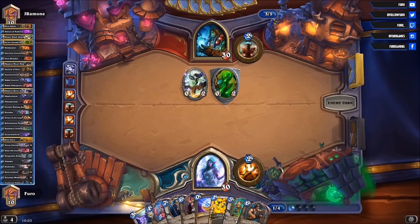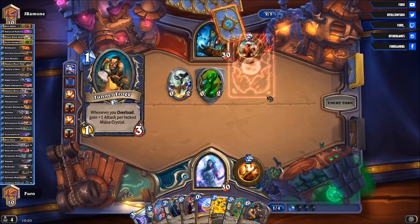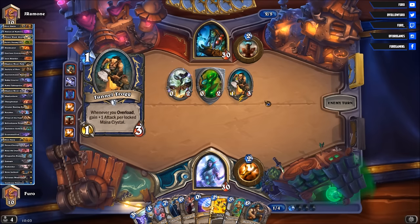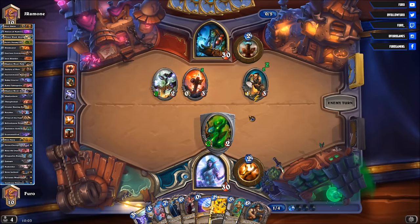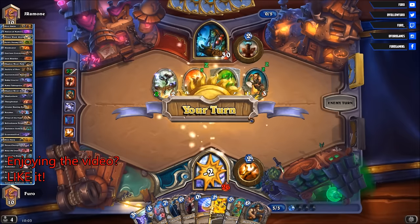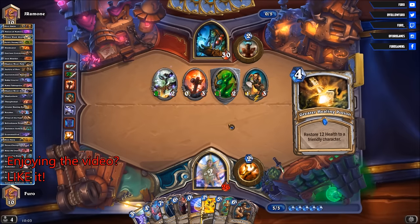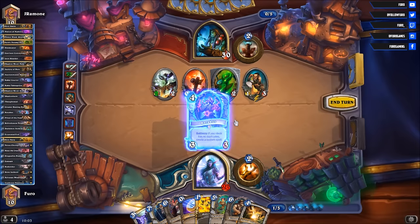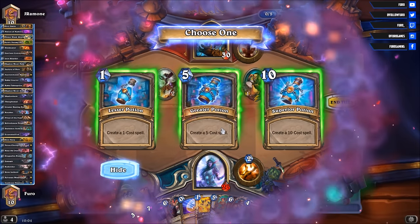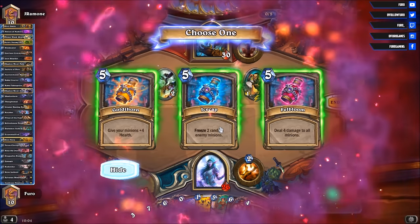He is getting overloaded for 2. He might play a Tunnel Trog here and maybe the Jade Claws or Flametongue. Greater Healing Potion — that's also a nice card. We will go for the Cardiacus, taking the 5-mana spell and hoping to find 4 damage on every unit.